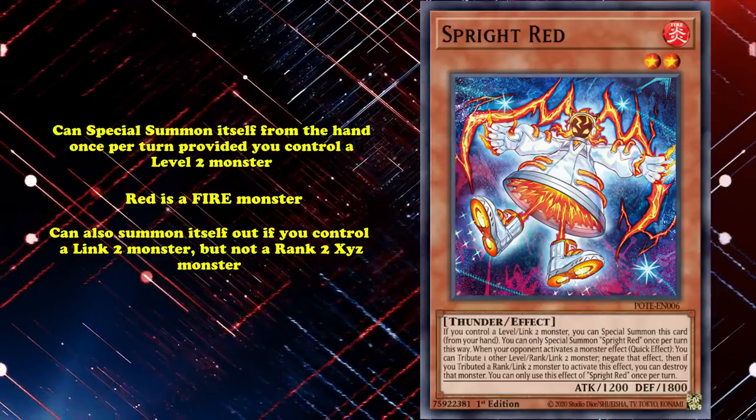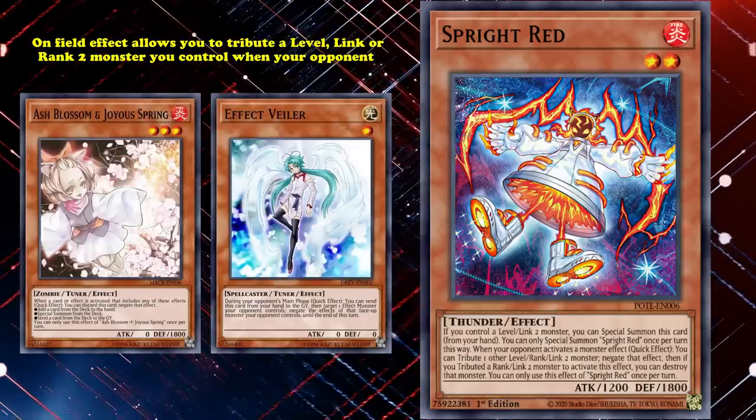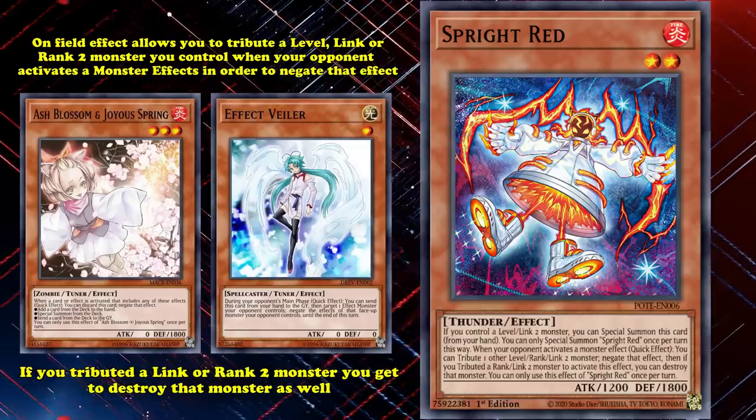The reason why you'd want Red specifically is because it's a really effective tool at playing around common hand traps such as Ash Blossom and Effect Veiler. Red's on-field effect allows you to tribute a level, link, or rank 2 monster you control when your opponent activates a monster effect in order to negate that effect, and if you tributed a link or rank 2 monster, you get to destroy that monster as well. This makes it an incredible end board tool, as not only does Red provide a monster negate for your opponent's turn, it can also remove bodies from your opponent's field. This is particularly important when facing other Sprite decks, as by removing a level 2 body from the field, you can cut off access to all of the Sprite monsters in their hand to prevent them from comboing.